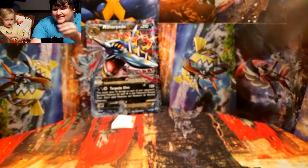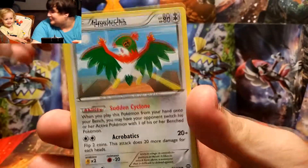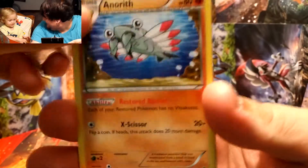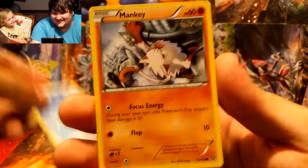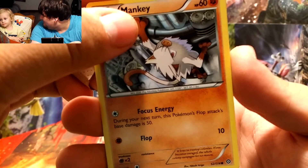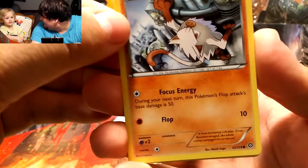Can you say Hawlucha? He keeps saying apple! Can you say Mantine? Mickey mickey! Can you say Mankey? He says monkey! We got a reverse holo Klinklang and the rare is a Gardevoir EX — so Zane's pack actually had something good in it, and he didn't damage it.